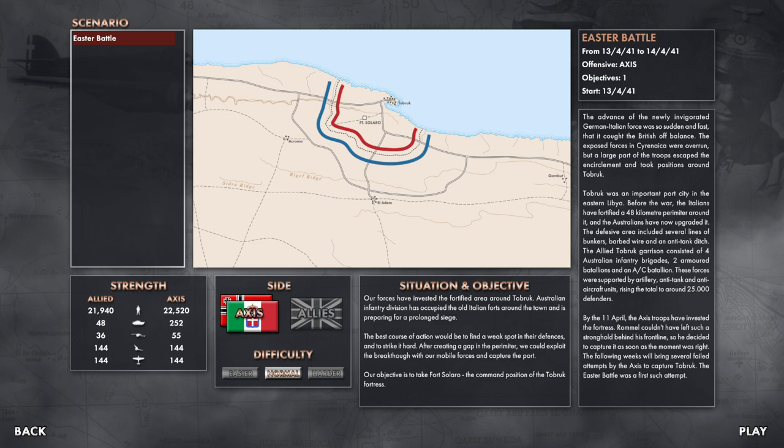The situation and objective: our forces have invested the fortified area around Tobruk. The Australian Infantry Division has occupied the old Italian forts around the town and is preparing for a prolonged siege. The best course of action would be to find a weak spot in the defenses and strike it hard. After creating a gap in the perimeter, we could exploit it by breaking through with our mobile forces and capturing the port. Our objective is to take Fort Solero, the command position of the Tobruk Fortress.